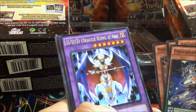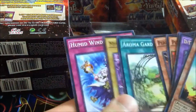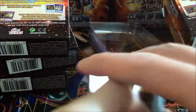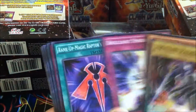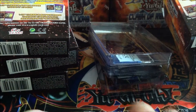Triple D, Oracle King, the Arc, Cosmo Farm Girl. Wow, three ultras — that's really nice. They must have bumped up the holo pull ratio, but this is only the first box, so maybe it's just exceptionally lucky. We shall see.